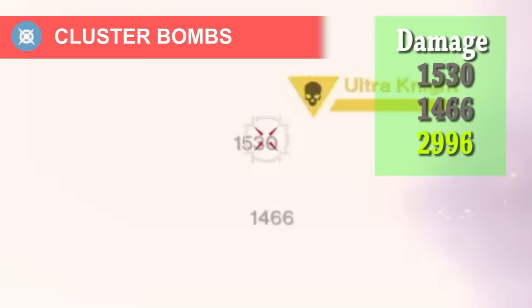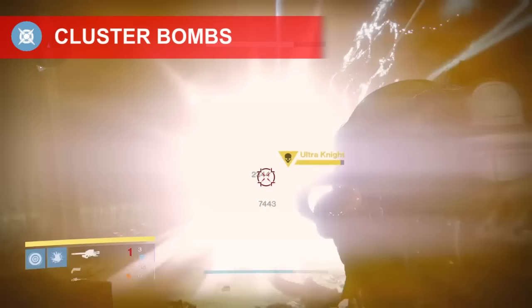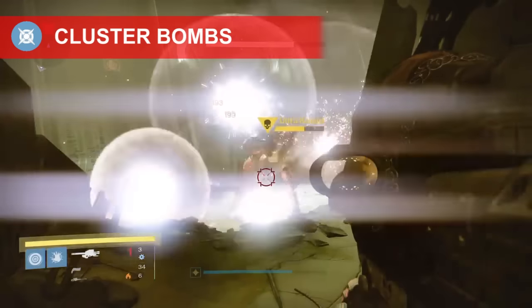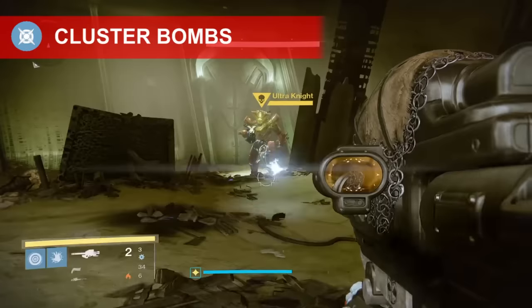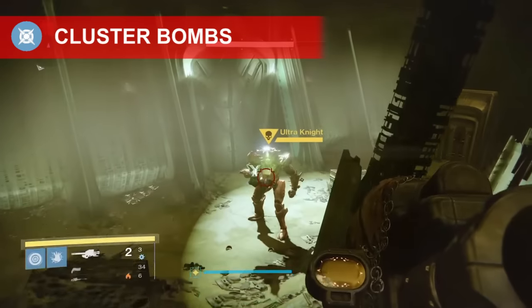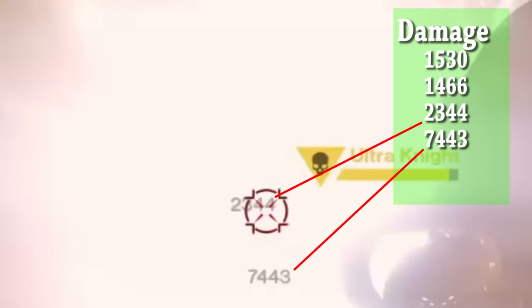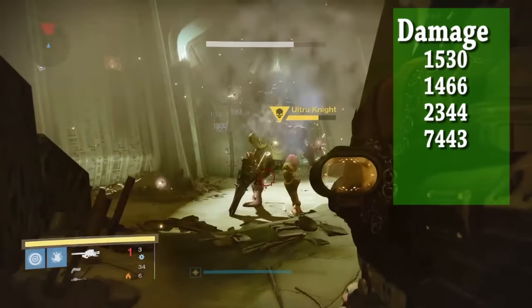The first two numbers that appear equal 2,996, but after that, as you can see, there is a ton of numbers and I will attempt to break this down. The first initial damage comes from four numbers — the first showing up on impact and the others appearing a millisecond after, representing the damage from the rocket explosion. About a half second later we can see the damage from the cluster bombs.